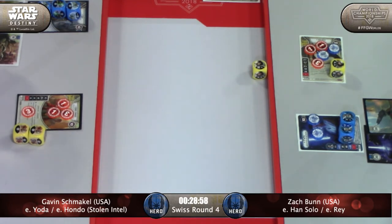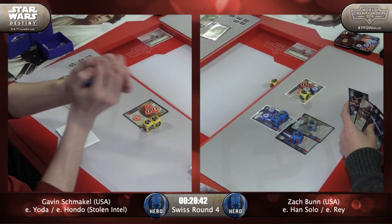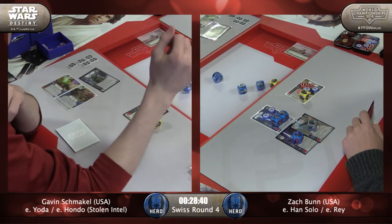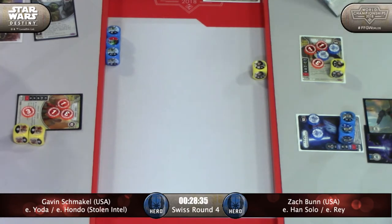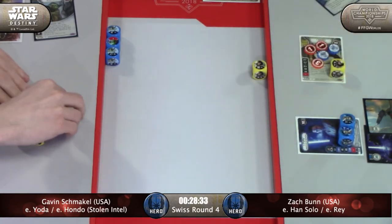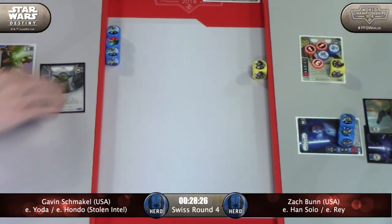So now, Riposte? He doesn't have Second Chance in play, and he's also maybe not considering Riposte as a play here. He should be. But it's one of those things I find people lose track of all the time. That roll is going to do him no favors. Goes for two into Hondo, and that kills Hondo.